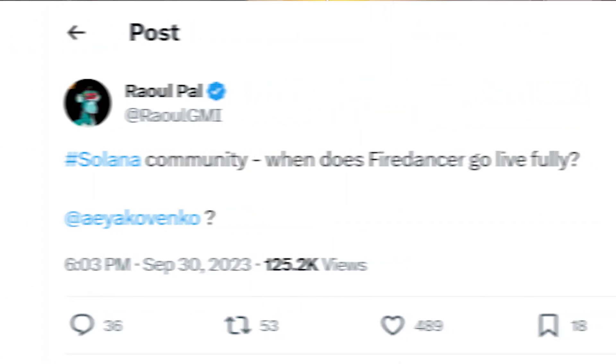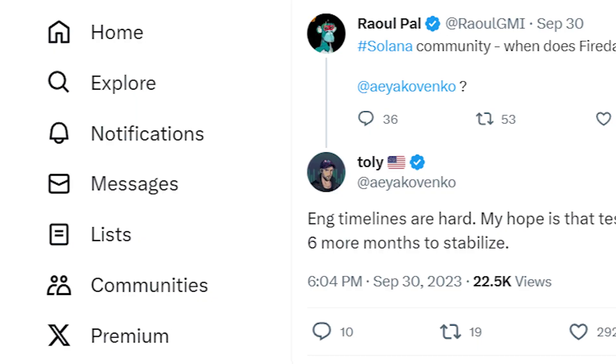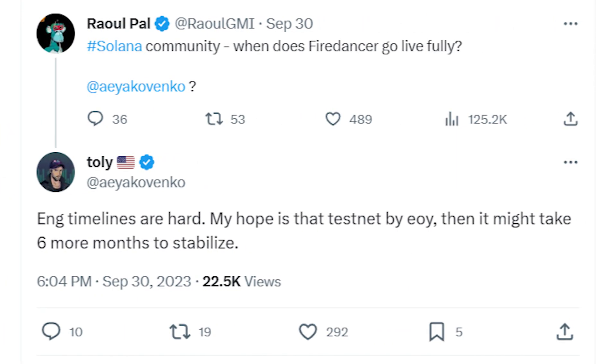Fire Dancer is kind of going under the radar because not everyone in the space understands how big of a deal this really is. Raoul Powell tweeted about when Solana Fire Dancer will go live, showing a lot of interest. He also said that Solana is his second biggest bag after Ethereum and that he's super bullish on Solana. The co-founder of Solana replied saying the goal is to launch Fire Dancer on the testnet before the end of this year, then it will take up to six months to stabilize and fully go live on mainnet — so around mid-2024, right before everyone expects the next bull run to start.